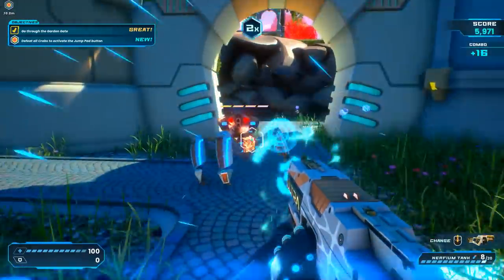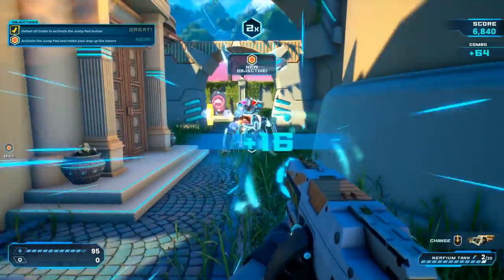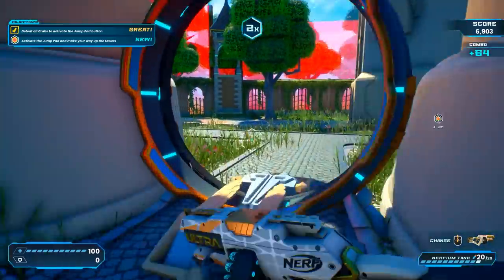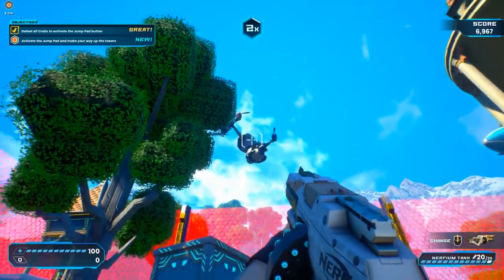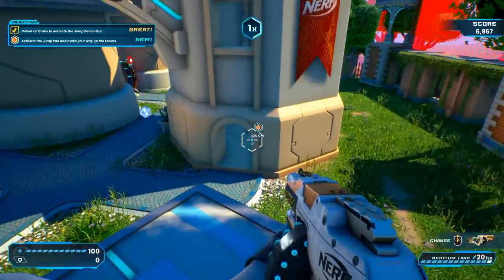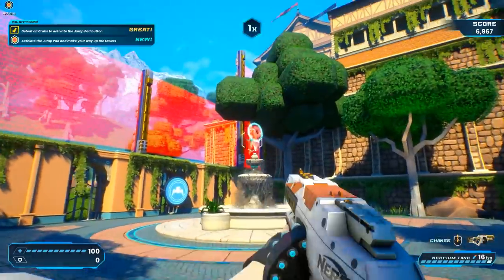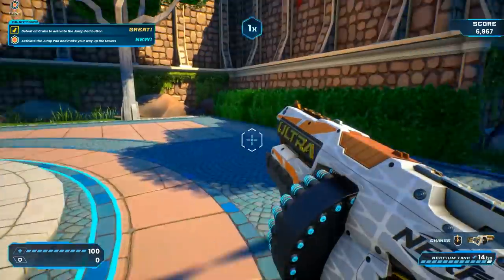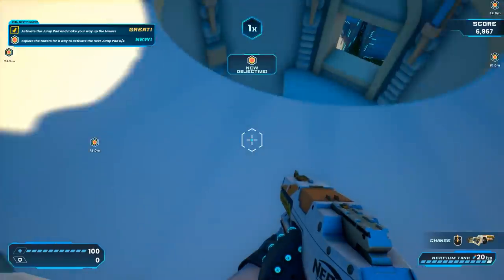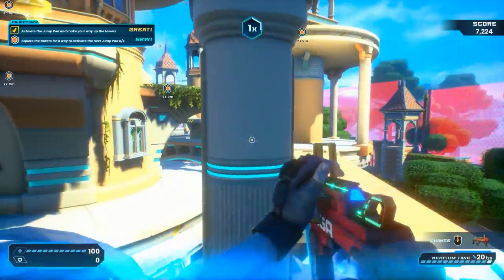They've got some decent moves here. I can't wait to unlock more blasters. The objective is to activate the jump pad and make your way up to the tower. We could try a little parkour, but gotta watch out for those drone rotor blades. I activated something — maybe that's what we needed. We activated the jump pads. Hello jump pads — aren't you dynamic? More spider bots — this is kind of two shots with a shotgun on the spider bots.